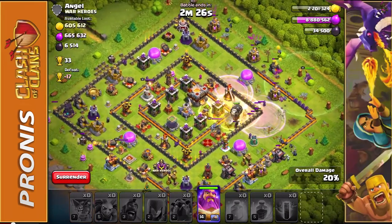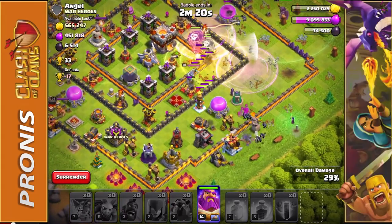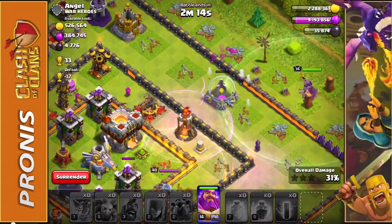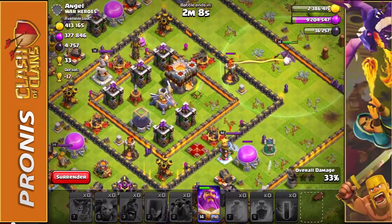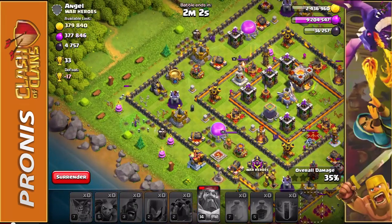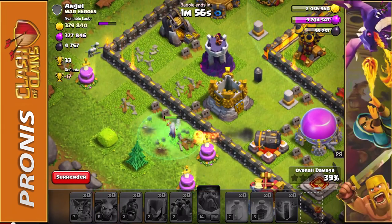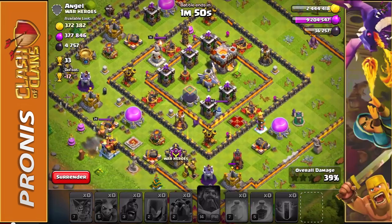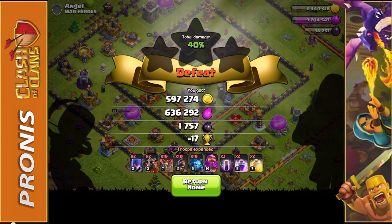We gotta get enough to actually get some new troops going after this. Hopefully these minions are able to take out this elixir storage. It's looking pretty good right now, but we are not going to get that one star. We still have a witch alive over here taking out that builder hut — can she get that gold storage? She's not going to make it. We did get a pretty solid amount of loot regardless: 636,000 elixir and 600,000 gold.